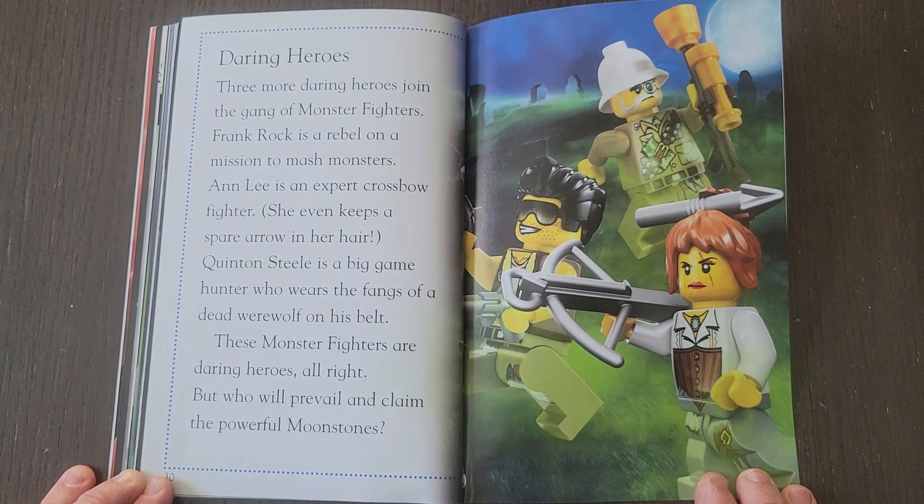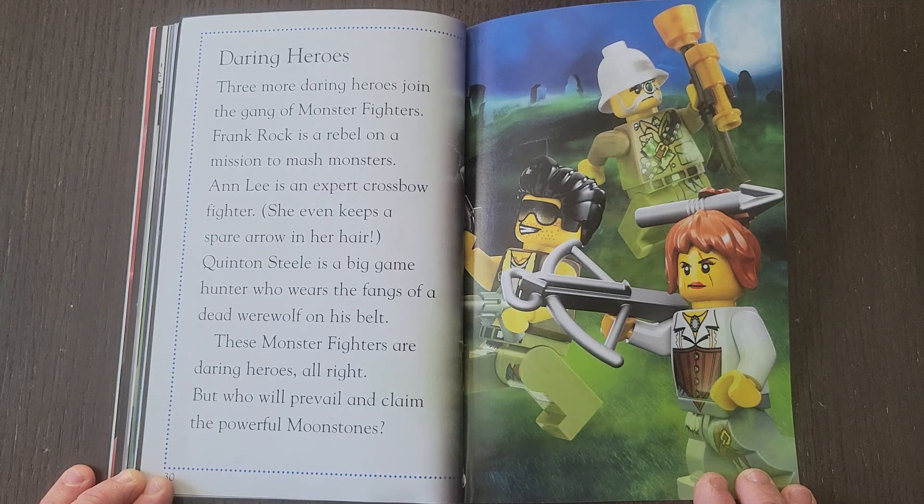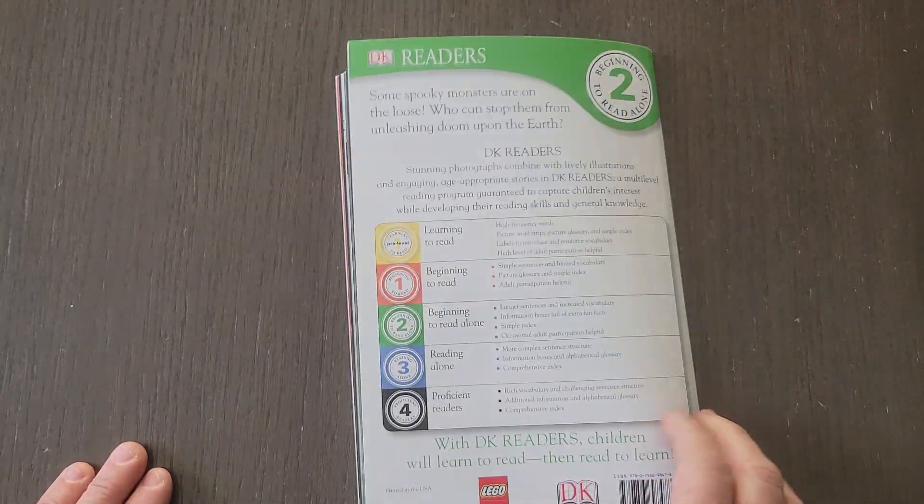Daring Heroes. Three more daring heroes join the gang of monster fighters. Frank Rock is a rebel on a mission to mash monsters. Ann Lee is an expert crossbow fighter — she even keeps a spare arrow in her hair. Quentin Steele is a big game hunter who wears the fangs of a dead werewolf on his belt. But who will prevail and claim the powerful moonstone?